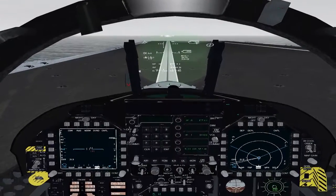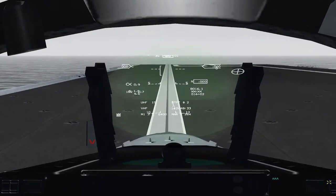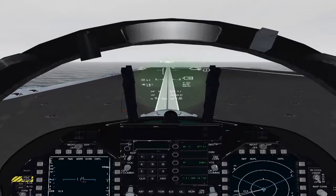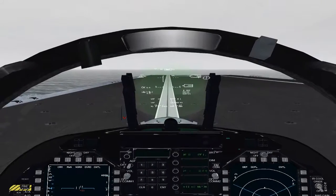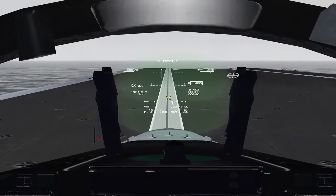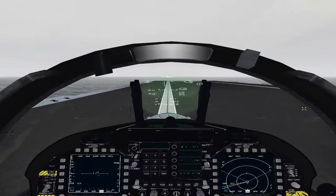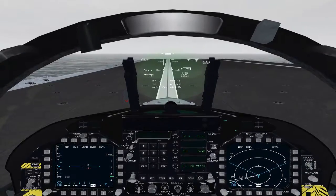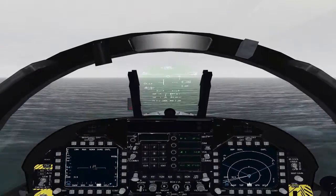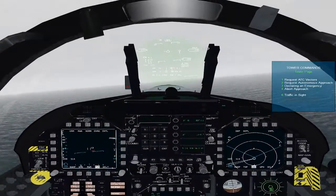Alright, so there's the cat — nose wheel steering off, 90% on the RPM. I'll walk you through how we're going to do this. Since the carrier is stationary, our waypoints actually point directly to the carrier, unlike in single player where the carrier is constantly moving. We're going to use waypoint one as a semi-ILS system. We can't get localizer, but we can get some indication of glide slope. Full power — good engines, no lights on panel, nose wheel steering off. Good cat shot.